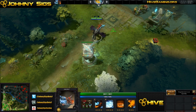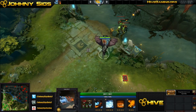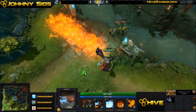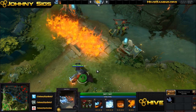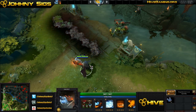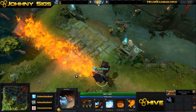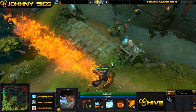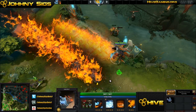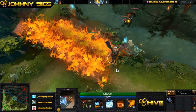This is the scepter-upgradeable ultimate, so I have a scepter here. We're going to check it out and see what it looks like without the scepter upgrade — large area, in a straight line, does damage to creeps and heroes. And then with the scepter upgrade, it increases the range, increases the duration, and increases the number of attacks that it activates.